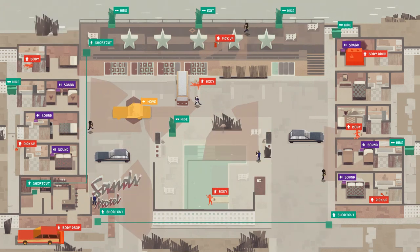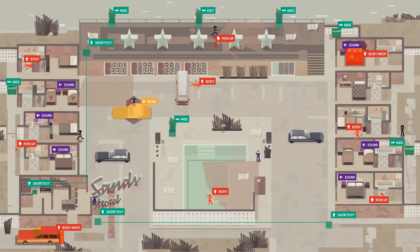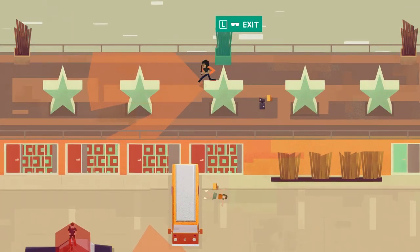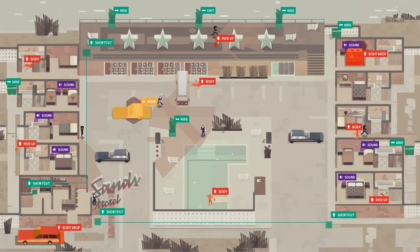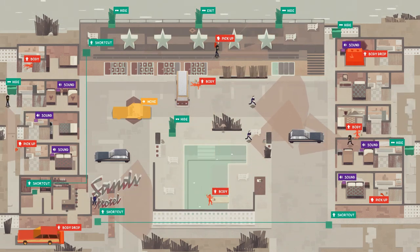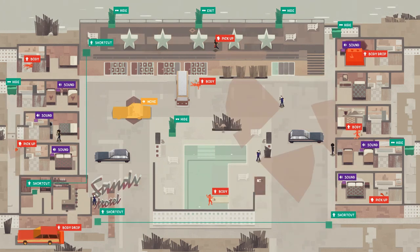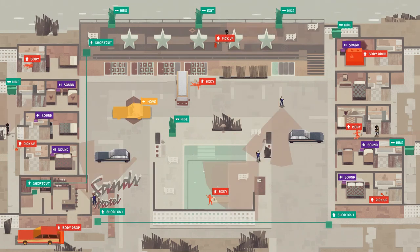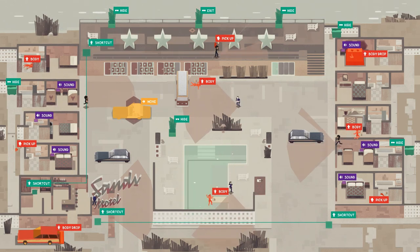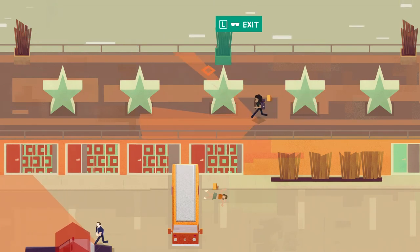One thing to note for PC players: you can only use the keyboard — no mouse controls whatsoever. Controls are WASD, spacebar for the vision overview, and L to hide and unhide. If you get caught, you're not instantly busted, but cops immediately give chase and are faster than you, so you need to be quick. There are three main things to do in any stage: collect evidence, dispose of bodies, and often clean up blood. This stage appears to have no blood, which is a bit unusual.